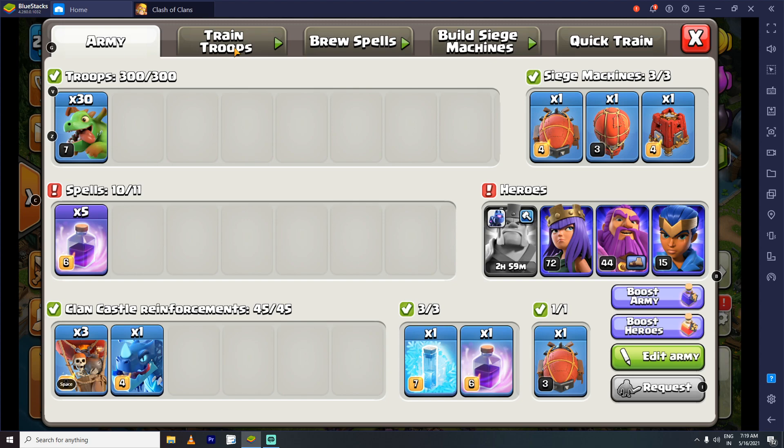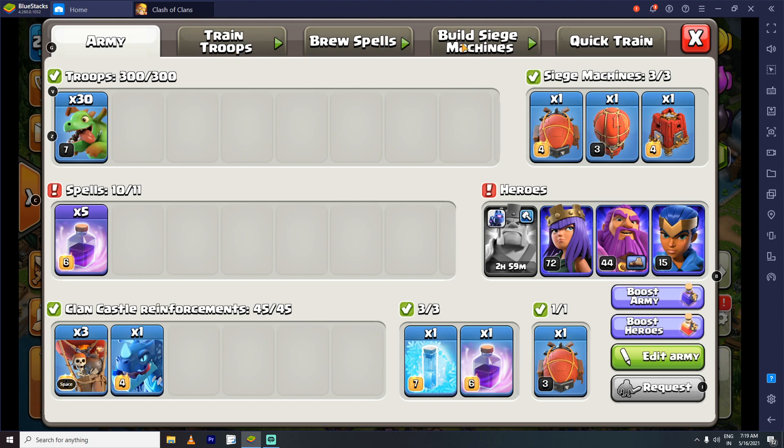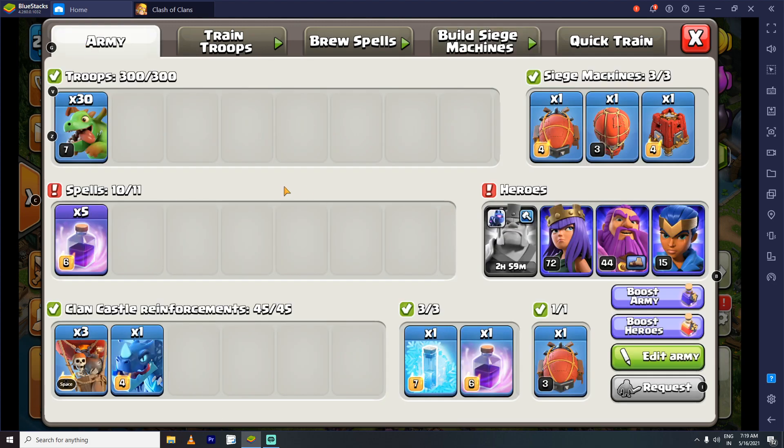I will donate troops. I am using a machine — there are 2 machines. If we use the gems, we will donate. This machine has no power, so this machine will train.